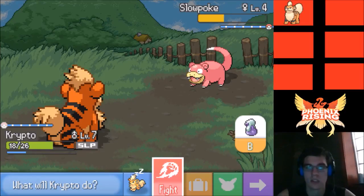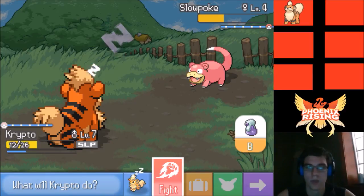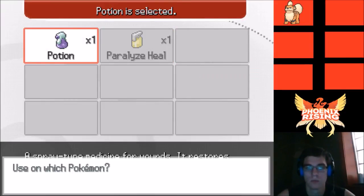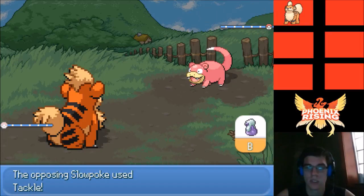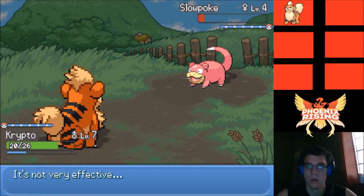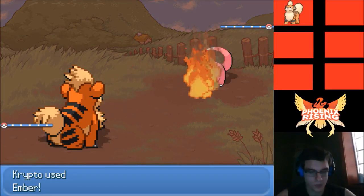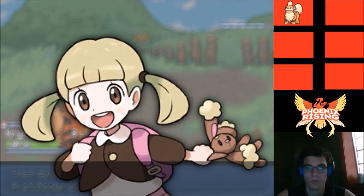He's plus two, so let's go for Ember — still asleep. Does she have Water Gun? That would destroy us. Oh gosh, we can barely live. I have to use a Potion. We heal up and go for Ember — we wake up. She goes for Yawn again, which is actually best case since we won't have enough turns to fall asleep again. We win!